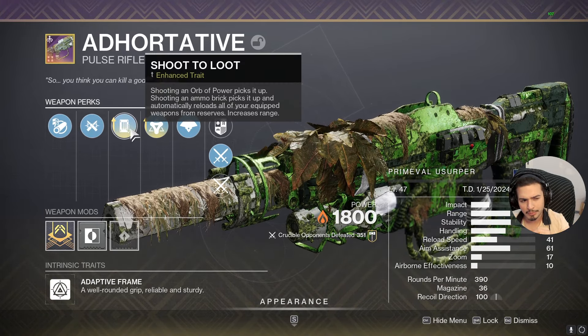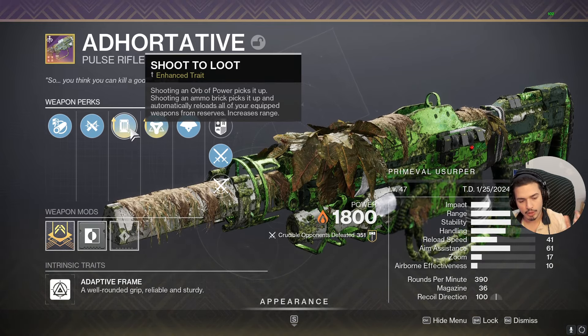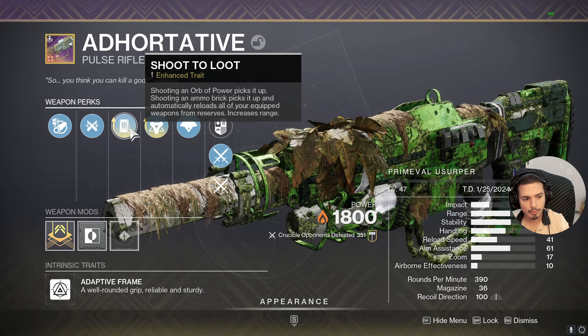Enhanced Suit to Loot is the best in the third column, in my opinion, for both PvP and PvE. You can pick up ammo and you get 5 extra range when the perk is enhanced.